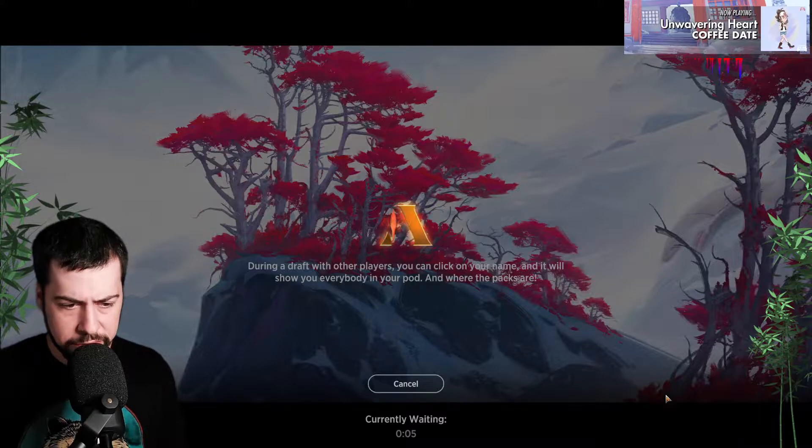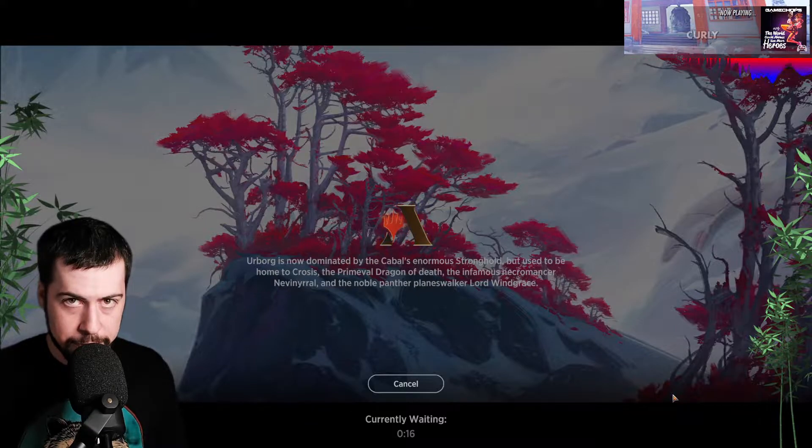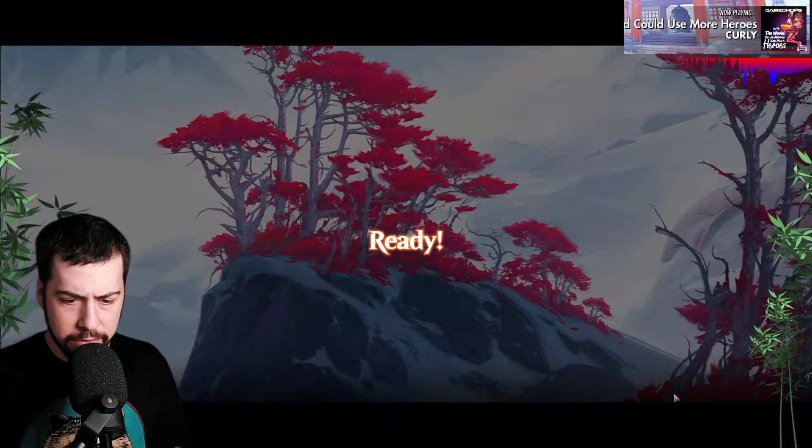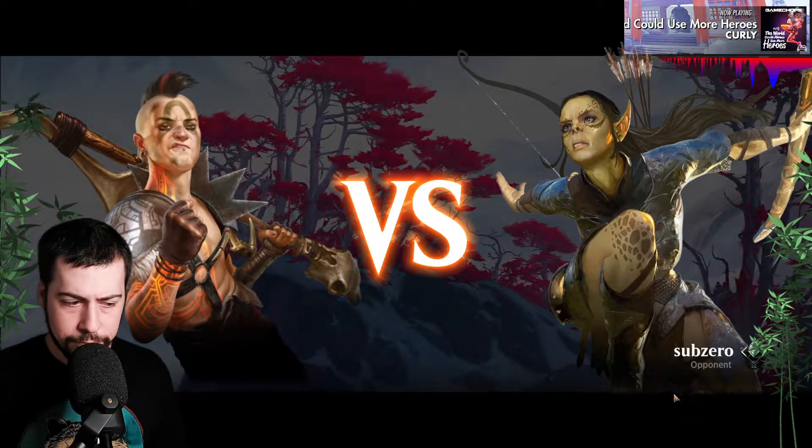Polakranos can be pretty good — pretty big body, could be some decent removal, haven't seen it too often, though. Don't know what else they were splashing the green for — maybe it was just Polakranos. Seems like a pretty easy splash, not too much extra green.